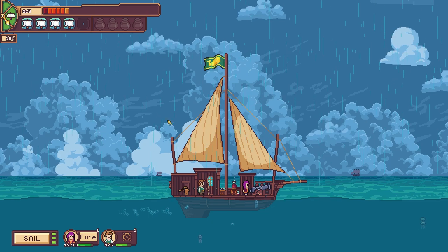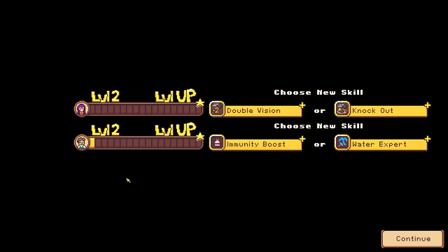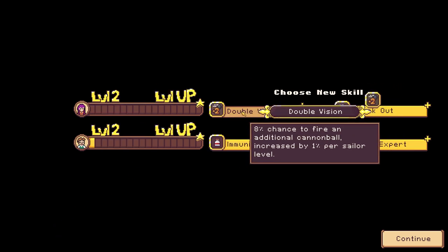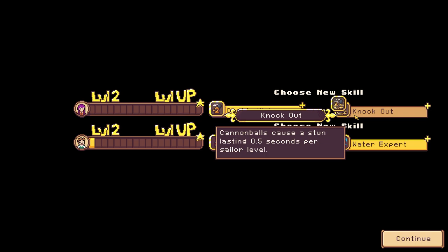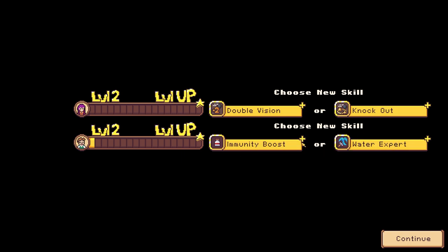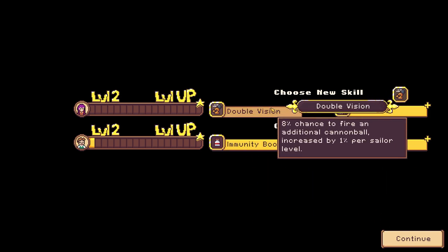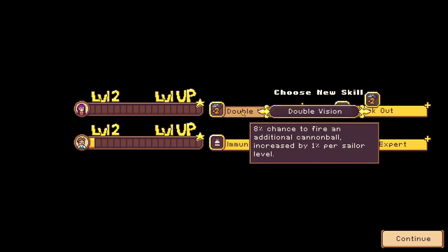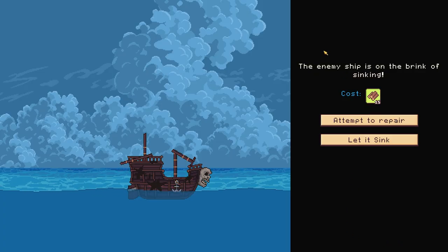Now can we salvage some wood? What are we doing? We've got double vision — 8% chance to fire an additional cannonball, increased by 1% per sailor level. That's pretty good. Or we've got knockout cannonballs that causes a stun. And then water expert — instantly repairs all water breaches, lovely. Immunity boost lasts 25 seconds and grants immunity to fire, poison and electricity. Choose a skill — I think the 8% chance and the water expert sounds good.